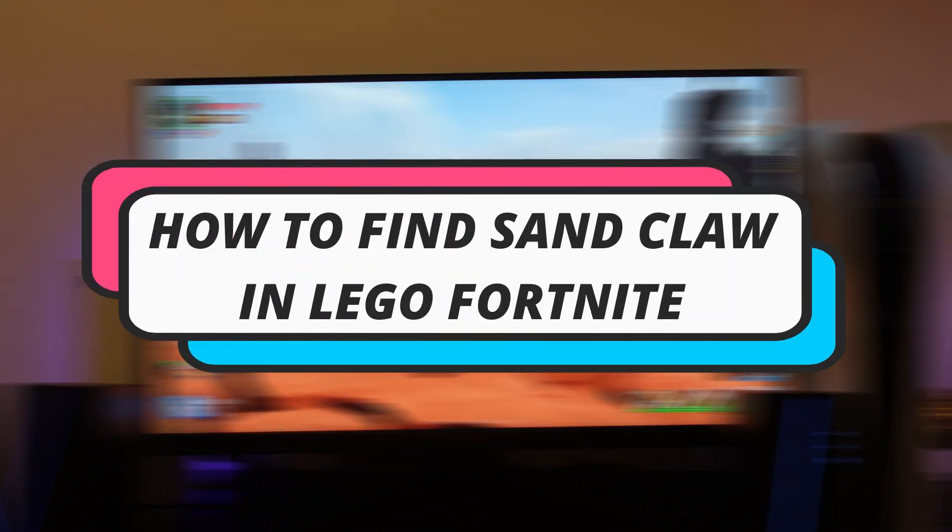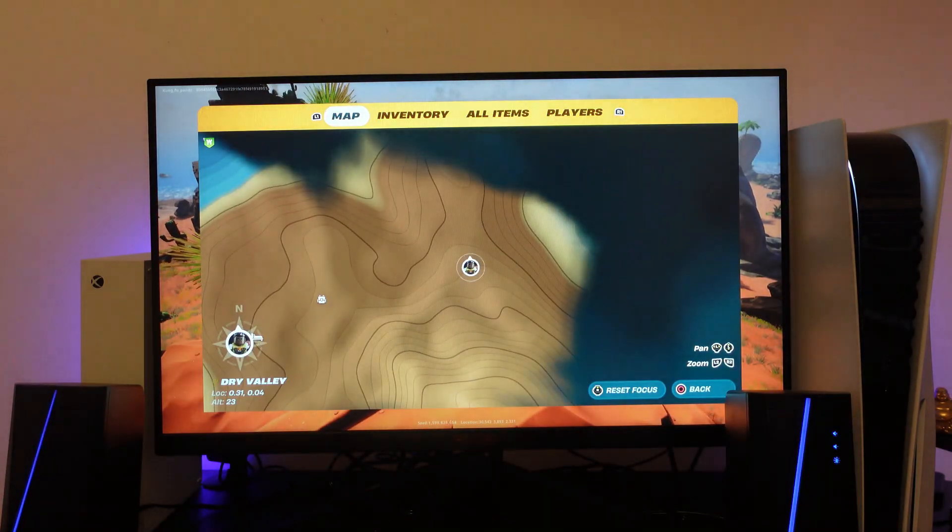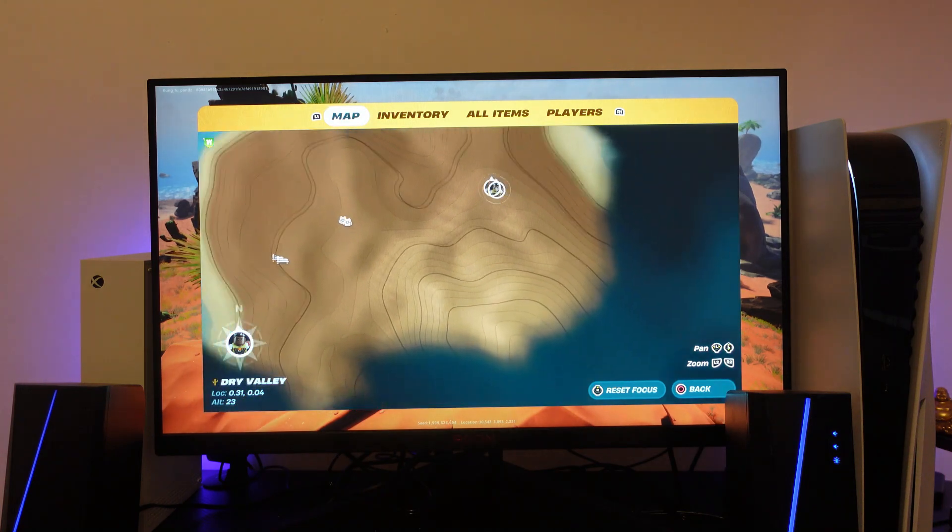In this video I will show you how to find Sandclaws in LEGO Fortnite, so let's jump straight into it. In order to find Sandclaws, the first thing you're going to want to do is come across to the Dry Valley section of the world.